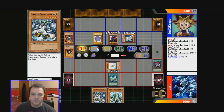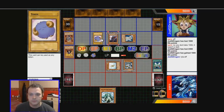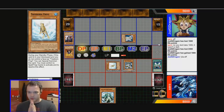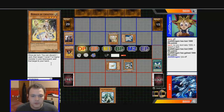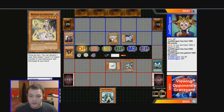We end with Treeborn and Erebus. He can't put his Lyla back to attack. I'd prefer he doesn't have Celestia here, but he can go Chaos Sorcerer if he wants. There's a Herald of Creation — once a turn you can discard one card to return a level seven or higher monster to your hand. That's a really good card, I might use it. He discards and gets BLS back — that's a really, really good card. I might run that.